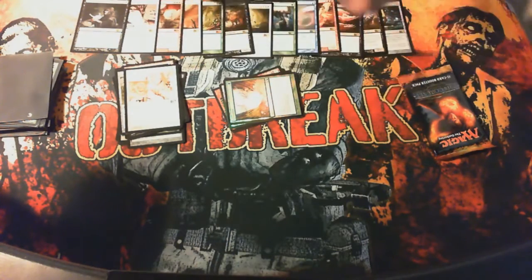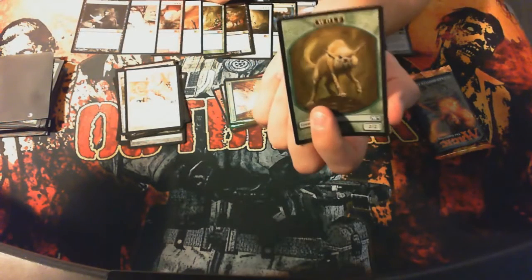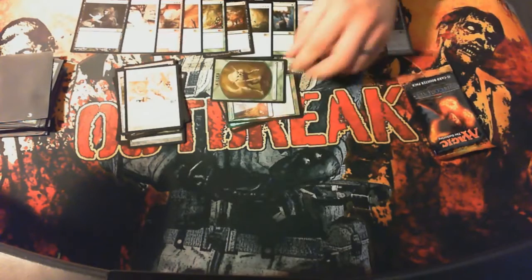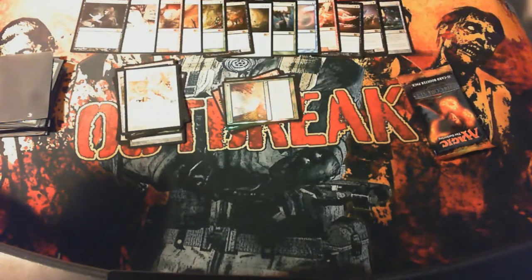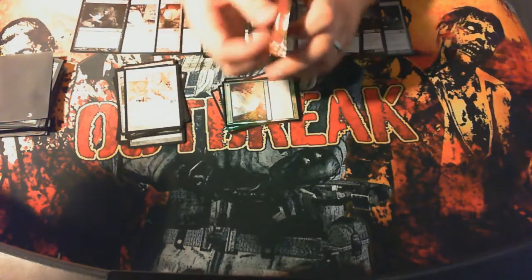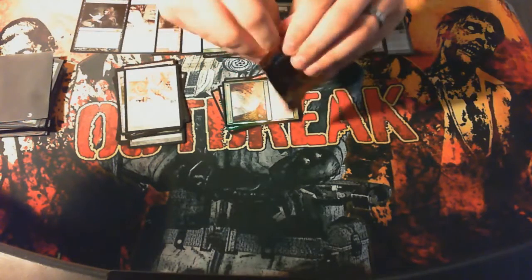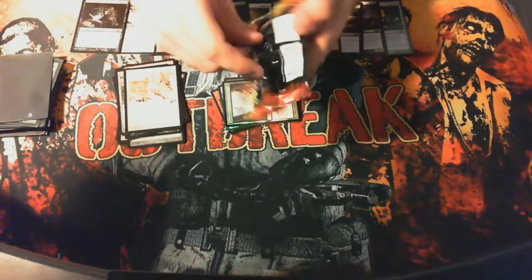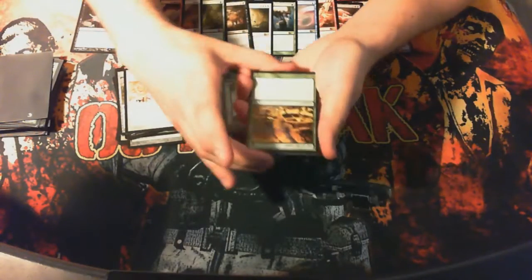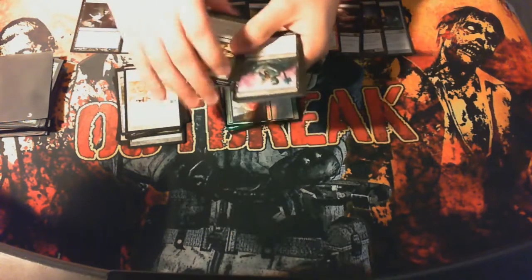Wolf Token — I absolutely hate this art. Terrible. It looks like a freaking Mogwai. I hate that token, get out of here. Of all the Wolf Tokens they could bring back, they bring back that one. It's horrendously stupid.